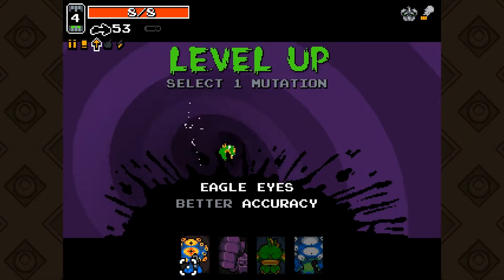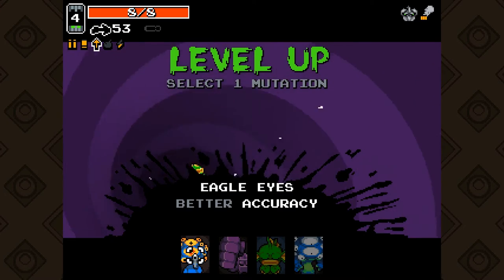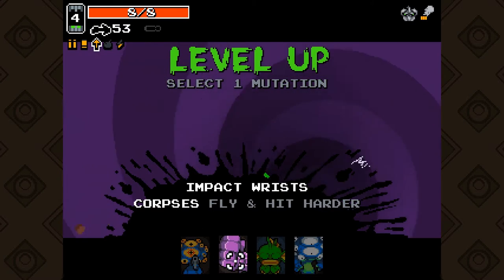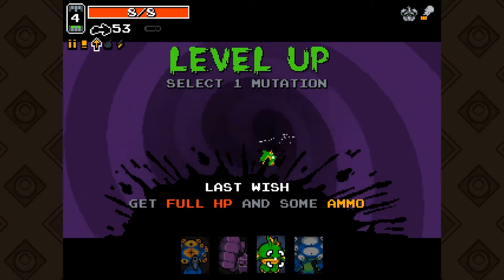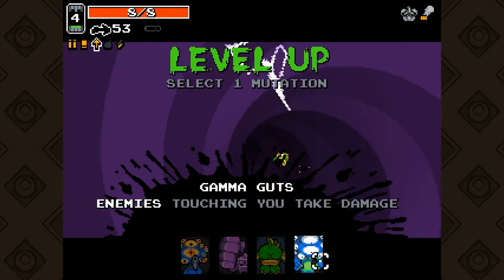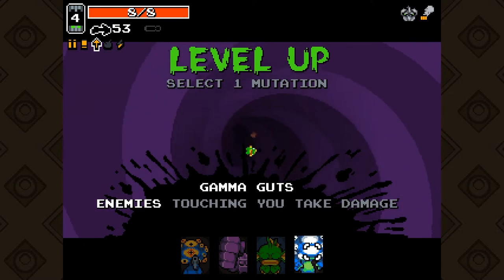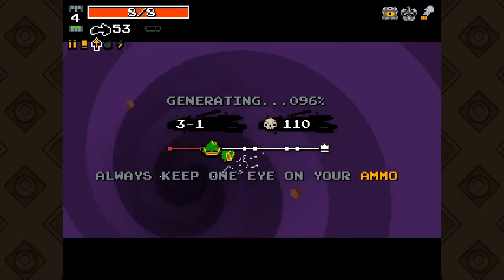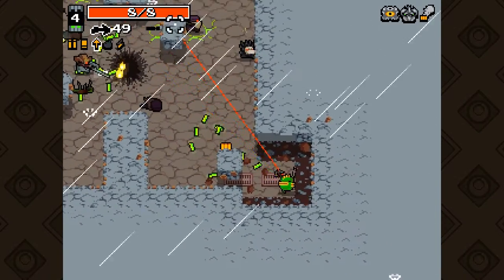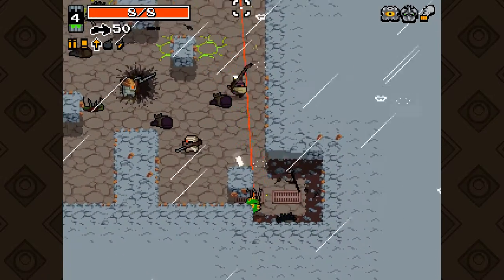Here is eagle eyes — a very good mutation for any bullet-based weapons. The other choices are worse: one makes corpses fly further when killed; last wish gives full HP and some ammo; gamma makes enemies touching you take damage, which can be useful for melee-range enemies. But we're gonna take eagle eyes and hope for a minigun or an SMG.